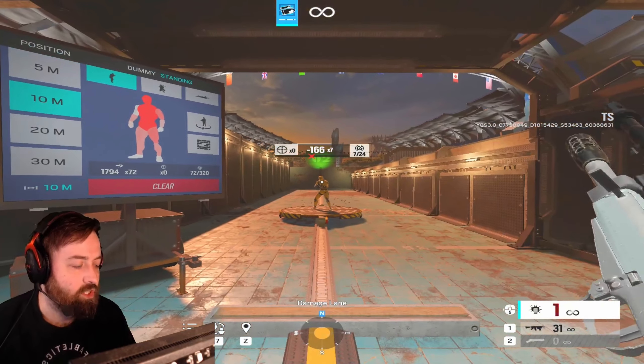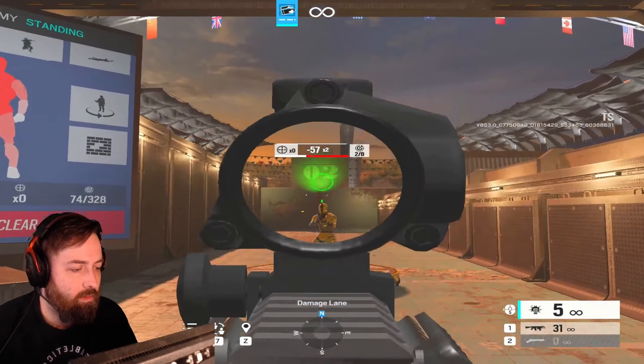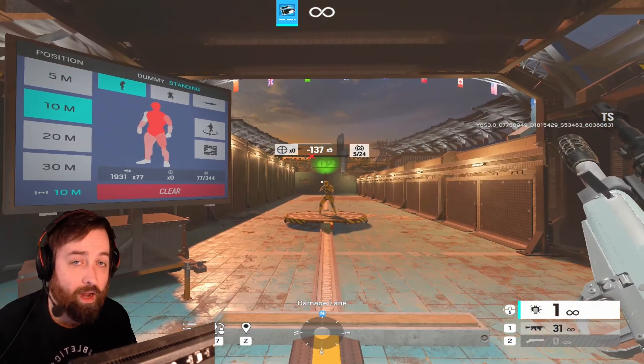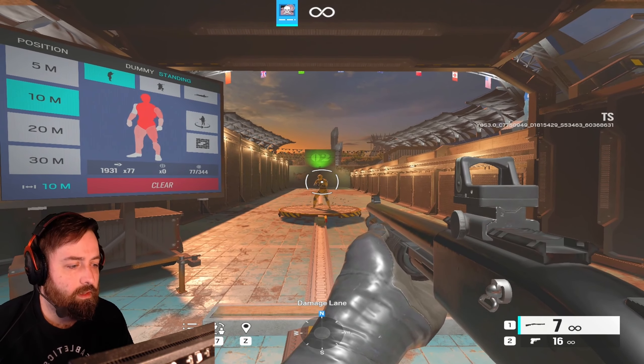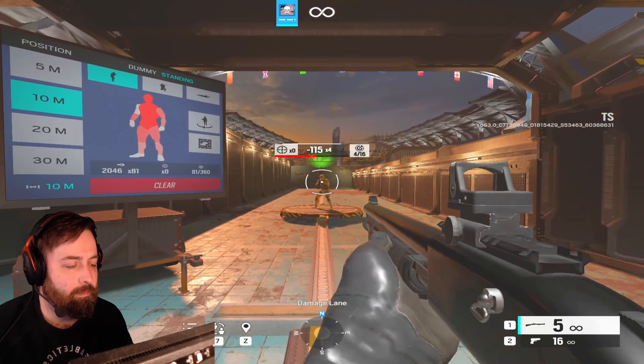ADS you still have a chance because of how fast you can fire. Moving on to the smoke shotgun — hip fire is a two-shot kill at close range and the hip fire is still effective if you need it.